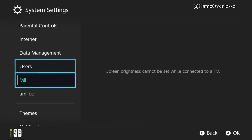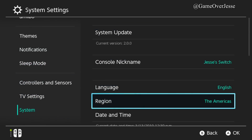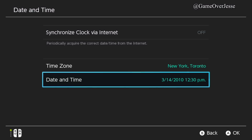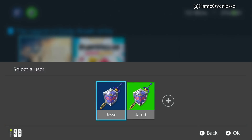Go to System Settings and change the date - this trick comes from RMFH Gaming. Go to Date and Time, and change it to the past. That way if you're playing in a week or two, you won't come across a day you've already changed it to. We're changing it from the 13th to the 14th in the year 2010, just to make sure I don't come across that date again. Exit out and go back to Breath of the Wild.